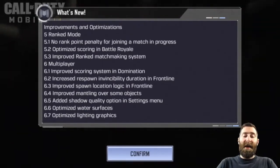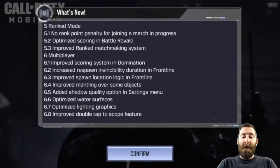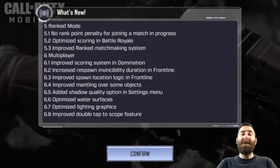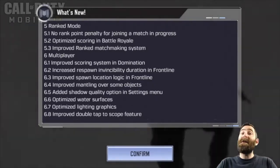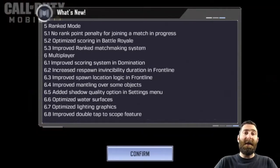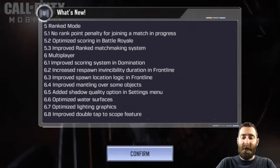Ranked mode improvements and optimizations: no rank point penalty for joining a match in progress. Basically, you could randomly spawn into a match that was less than 50% complete, and if it was 49% complete and you were losing badly, you'd either have to quit or stick it out and lose rank. Now you won't lose rank if you spawn into a semi-complete match and lose.